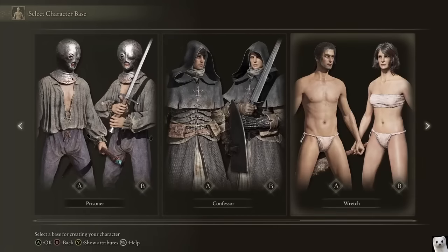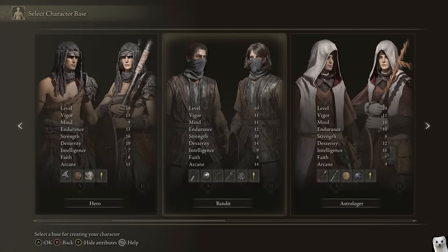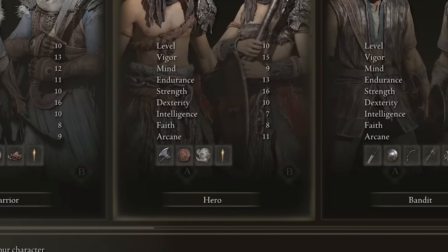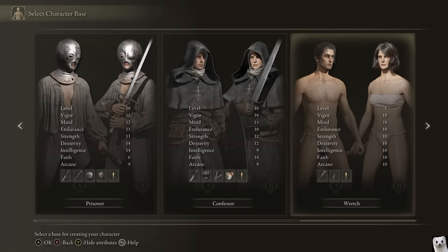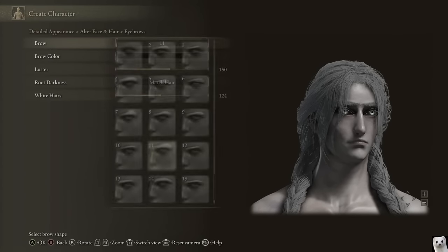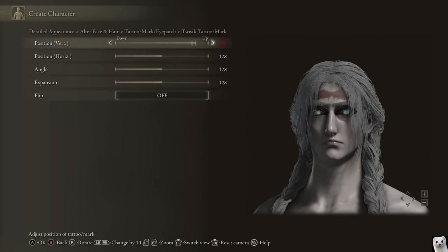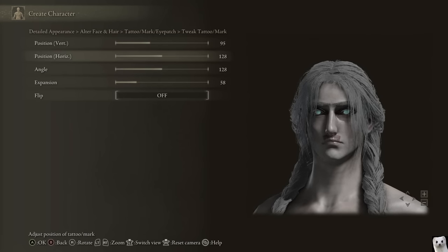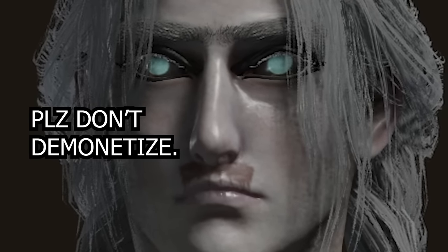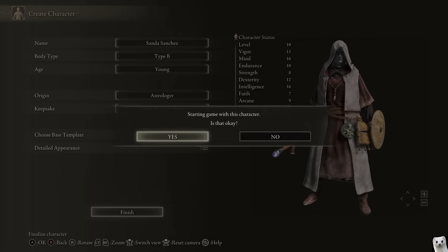I hope I installed it correctly. Everything seems to be the same. One thing I've heard is there are a lot of changes to actual spells when it comes to tracking. From the looks of it, it actually is very different — different rings. This starts off with Alexander's Shard, Godfrey's Icon, the Arrow Talisman. The only thing this thing starts with is a tree branch. We might just make a normal gal with a unibrow. We'll make her right eye cloudy — Sandra Sanchez, last name Gilgamesh.